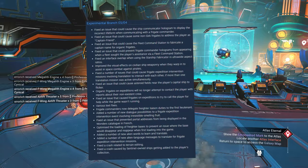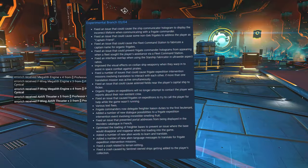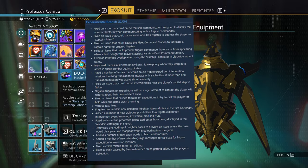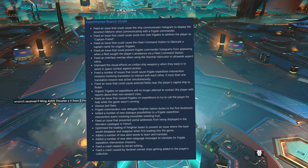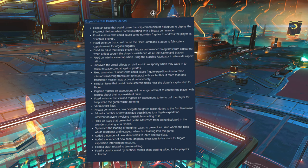Organic frigates on expeditions will no longer attempt to contact the player with reports about a non-existent crew — that's quite funny. Fixed an issue that caused frigates on expeditions to try and call the player for help when the game wasn't running. How does that even work — do they just tap into your PC or console dashboard and say 'I know the game isn't running right now but jump back onto No Man's Sky because we have a problem'? Apparently that's fixed, which is good.